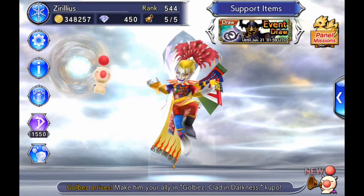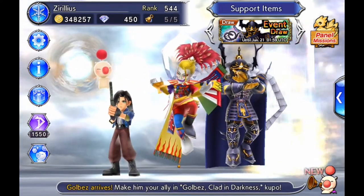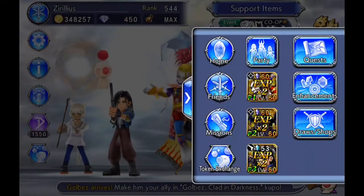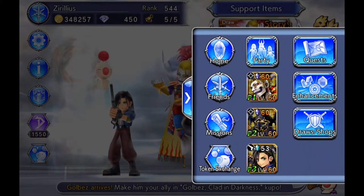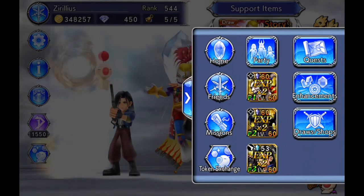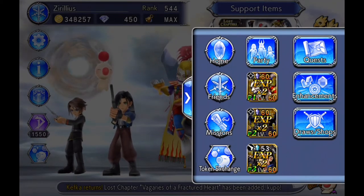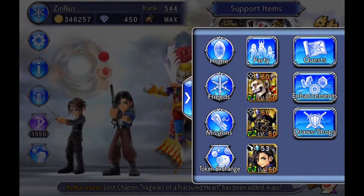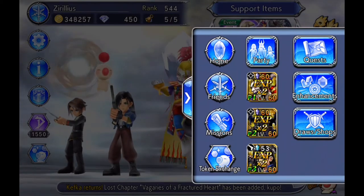They really weren't. I do want to do way more multi-draws for GoBiz and try to get his weapons. But I'll go ahead and enhance what I got. I believe those two weapons will MLB those 15 CP weapons for those characters and we'll try to go do his EX mission. I'll see you guys then.